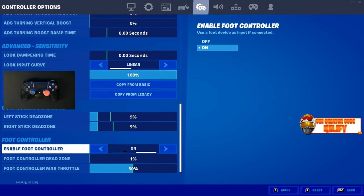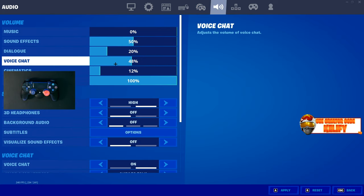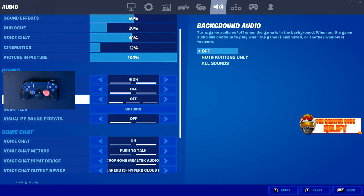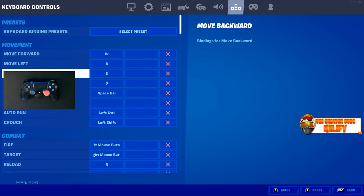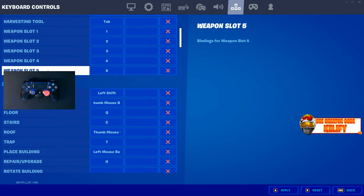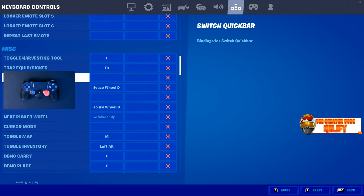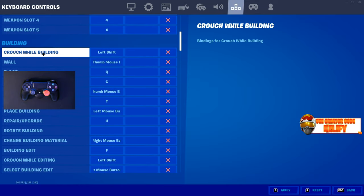I also heard that using the foot controller and turning it on lowers controller delay as well. For sound settings, I turned off 3D headphones — I heard it allows you to hear footsteps better. As I said earlier, for key binds, since I don't really play keyboard, I wouldn't advise taking mine. I only really use the keyboard for push-to-talk.